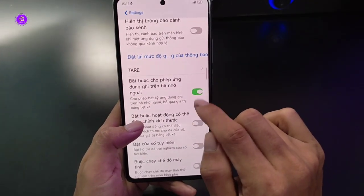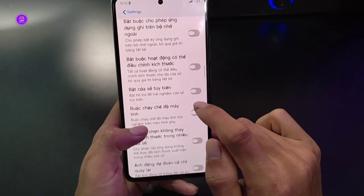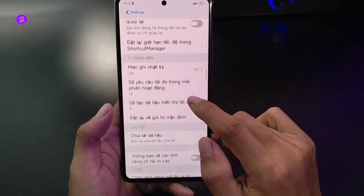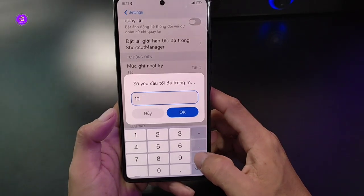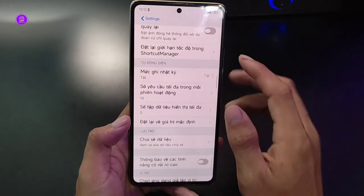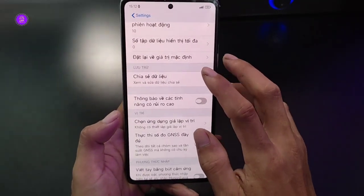Bắt buộc ghi các ứng dụng ra bộ nhớ ngoài - anh em nào có sử dụng thẻ nhớ thì cho nó ghi qua đây. Số yêu cầu tối đa mỗi khi hoạt động - kiểu như là mỗi lần chạy trong RAM bao nhiêu. Có thể để 2, 3, 4 tùy theo yêu cầu. Máy RAM cao thì không quan tâm, nhưng máy RAM thấp quá thì cần chú ý những phần này.